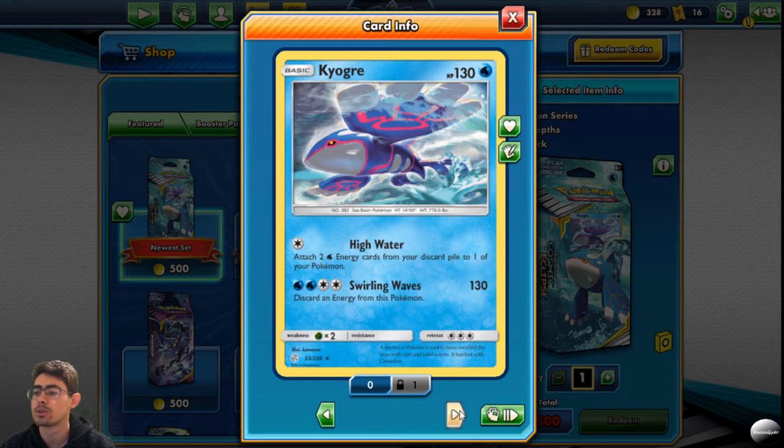Kyogre — High Water: attach two energy cards from your discard pile to one of your Pokemon. Okay, that explains all the discarding then. And Swirling Waves discards energy from this Pokemon. I'm not feeling this Kyogre too much.